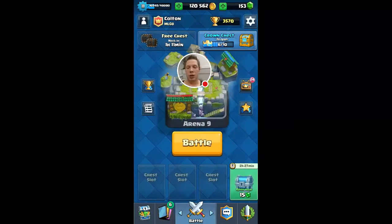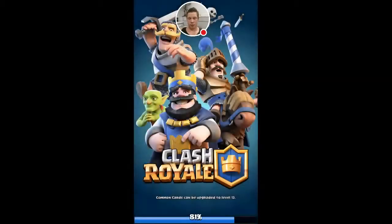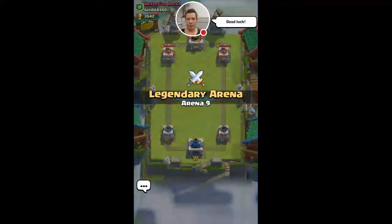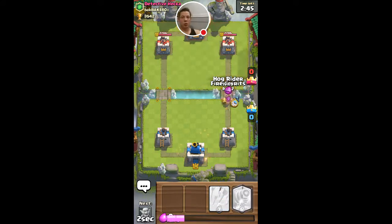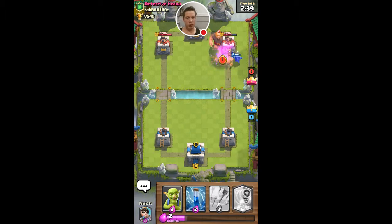Hit him with a good luck — always be nice, always be positive. I actually have a really great starting hand. I have a 10 elixir push I like to do sometimes — it works great sometimes, it works horrible sometimes. We'll see.